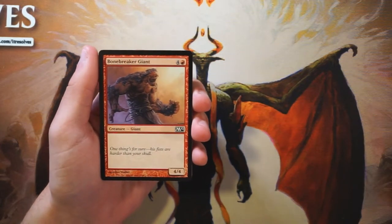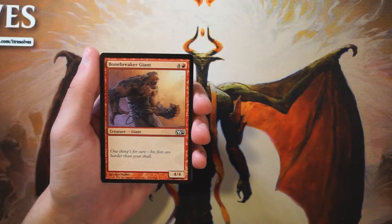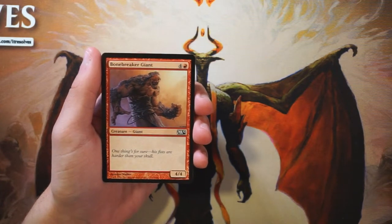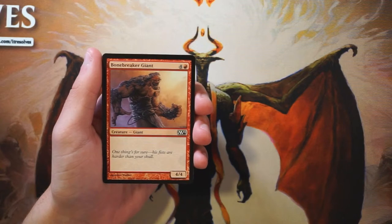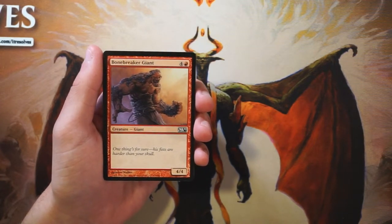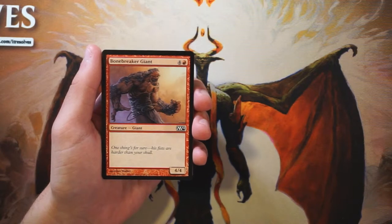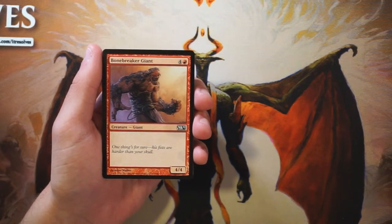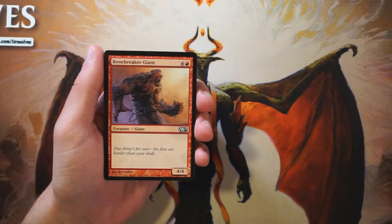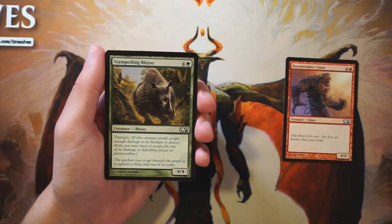Our first card is Bonebreaker Giant — a 4/4 for five mana, a red vanilla creature. Not super exciting. For red, this would be very top-end for a red deck in draft. I don't like this card very much; there's no real upside to it. It's a little behind the curve in terms of power-to-efficiency ratio, and in red I'd prefer to keep my ground creatures small and fast. Definitely not first-pickable.